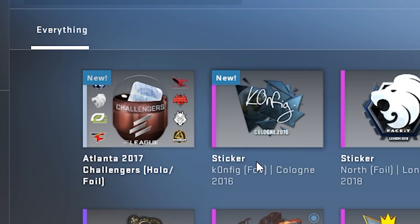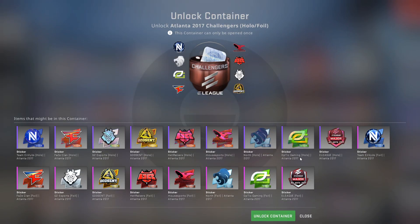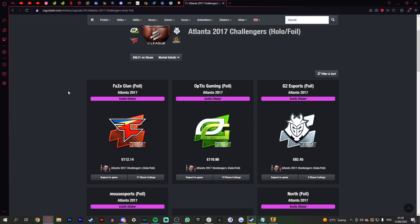This is the Challenger's Capsule from Atlanta 2017, and this is a pretty banger capsule. There are a few foils in here that are well over £100, and this capsule currently goes for £38. What we really want are the two best foils — the FaZe Clan foil, which is about 130 bucks, and the Optic Gaming, again around the same price.